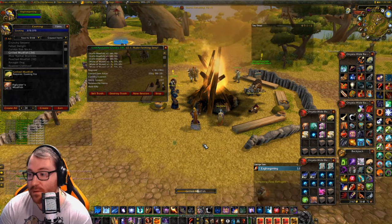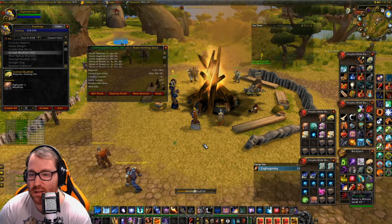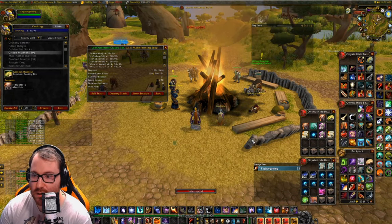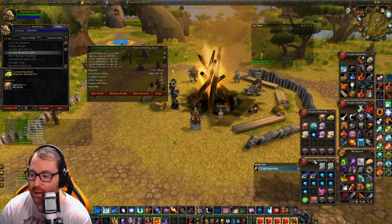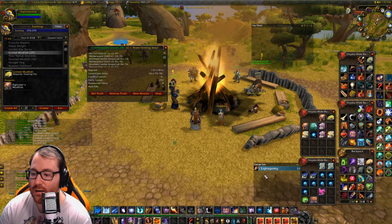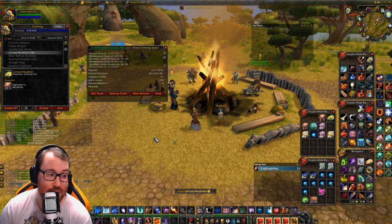People obviously want to buy cooked food over raw fish. A lot of people level cooking in TBC especially because you can do the fishing and cooking dailies to get your recipes. Now I also want to bring your attention to the curious crates — we're going to open these and they contain random materials. We got fell iron ore, three fell iron ore, netherweave cloth, three fell iron ore, Knothide hide scraps, three netherweave cloth, more netherweave, fell iron, and Knothide hide. That brings our total to 261 gold.